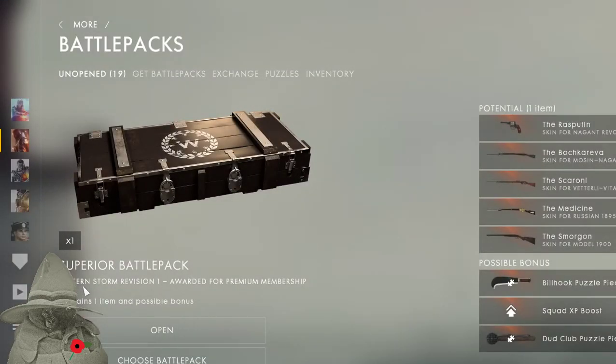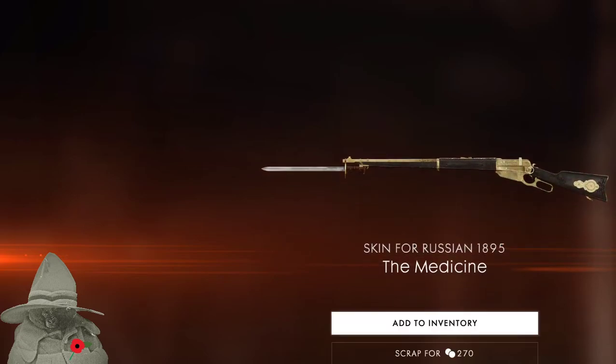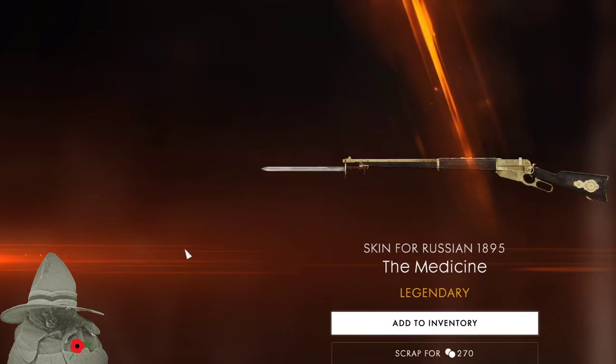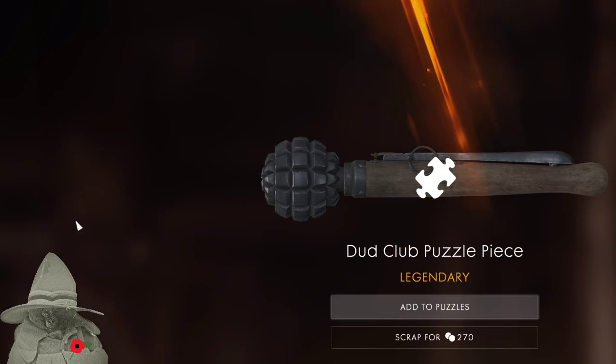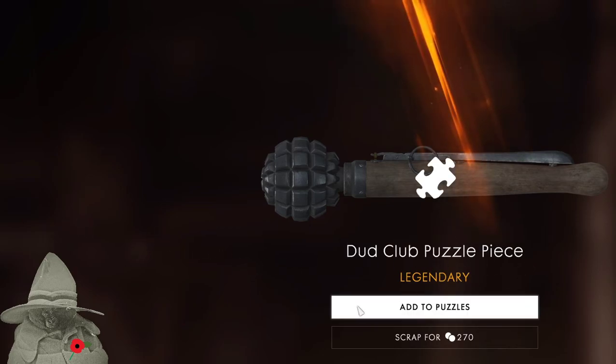We've got another one — eastern storm revision one. Here we go, contains one item, impossible bonus. I'm getting excited. Oh it's a gold one — oh that's nice. I like that, I'll keep that one. Club puzzle piece — I have that too.